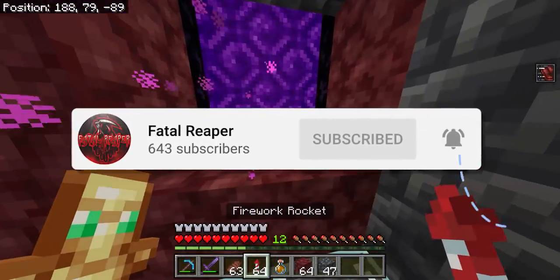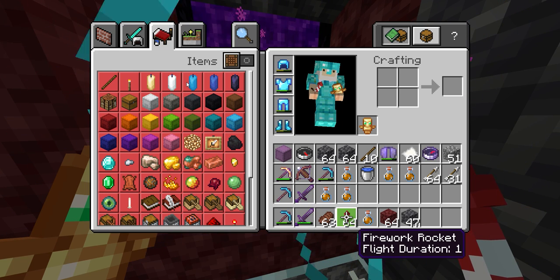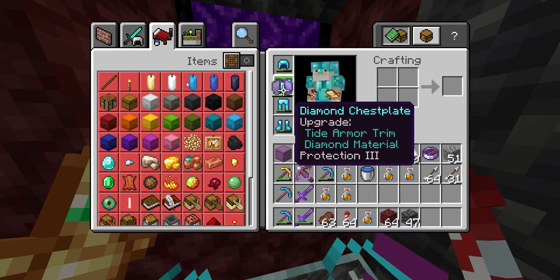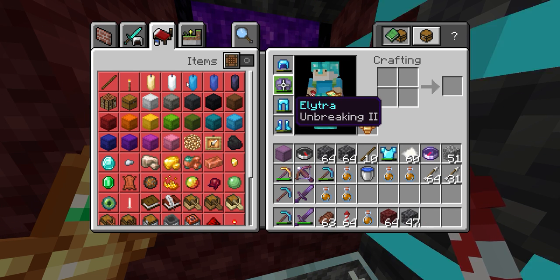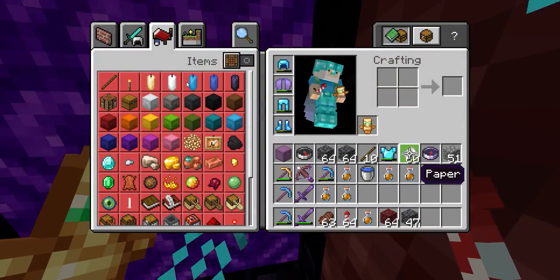Before we go into the nether, I do recommend that if you have not already, go ahead and beat the Ender Dragon, go into an end city and get yourself a pair of elytra wings. Once you have the wings, you want to make rockets so you can fly. I also recommend having a totem of undying and fire resistance potions, as you will be flying through the nether.